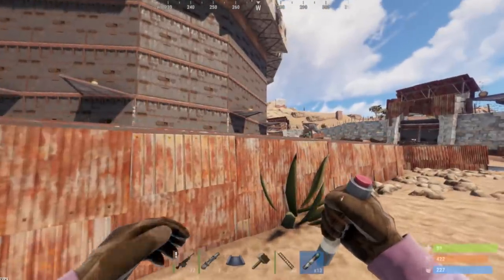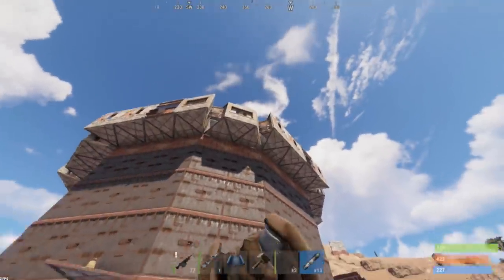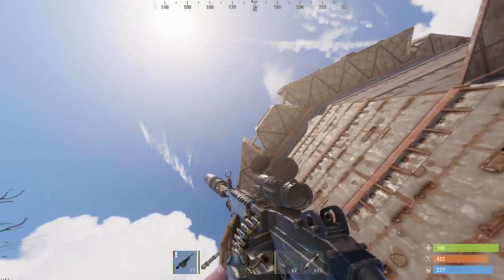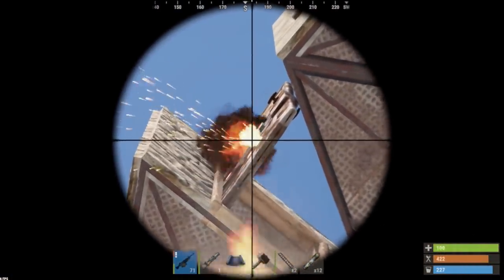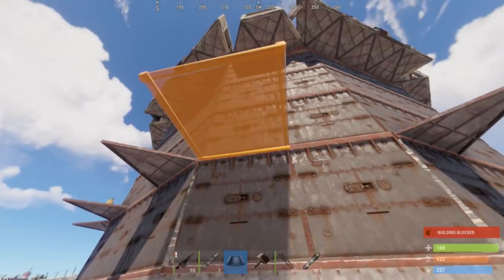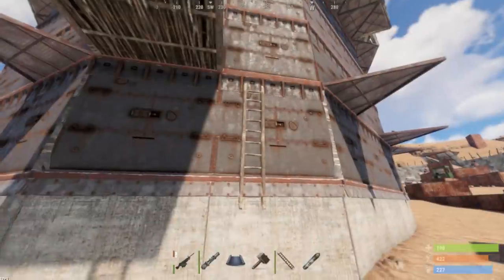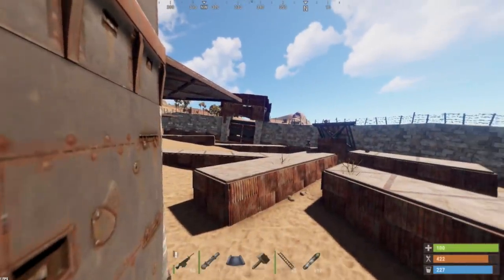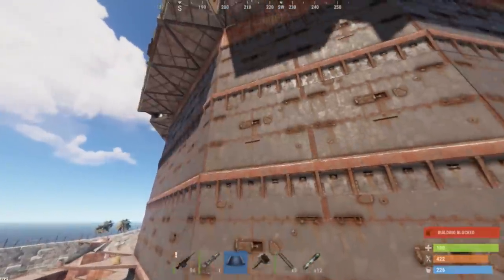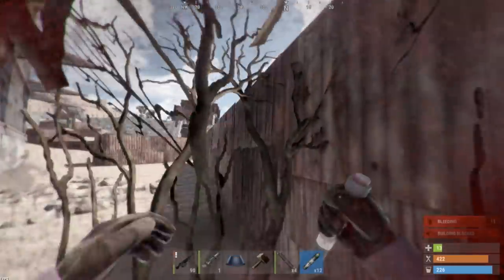Nope, that one's gonna shoot me - if I get over this real fast we should be okay. Alright, let's go - I'll break straight into the sheet metal. Door's down. Oh my god, there's a turret right there. We're gonna have to take out one more.